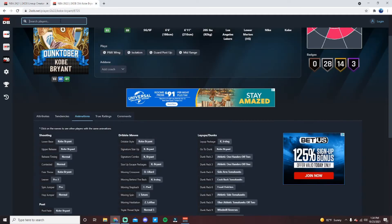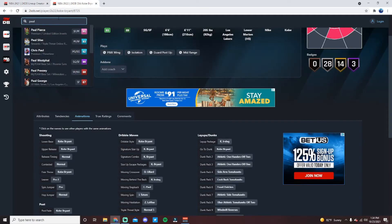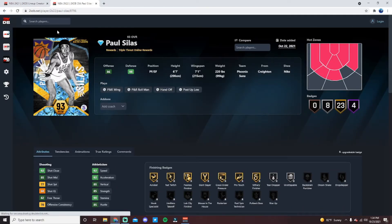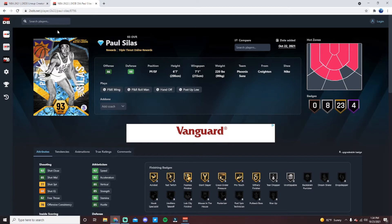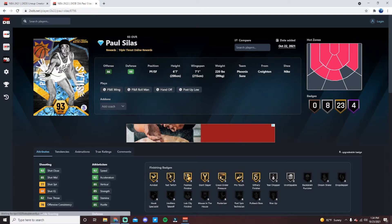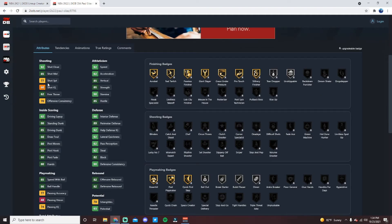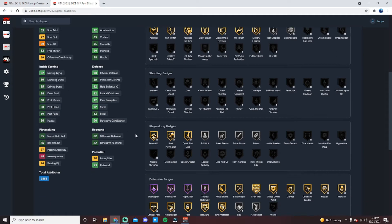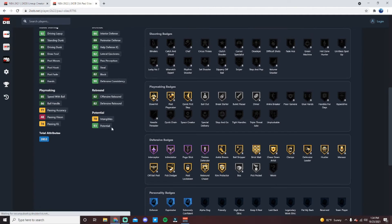At the small forward position I think Paul Silas is the guy to run right now. This Paul Silas card is very challenging to get out of Triple Threat Online — I got lucky and pulled him after about seven boards. He's 86 offense, 98 defense, 6'7 with a 7'1 wingspan, 77 mid-range, 77 three-point shot, 85 shot mid, 92 speed and acceleration, 85 speed with ball, 85 driving dunk.